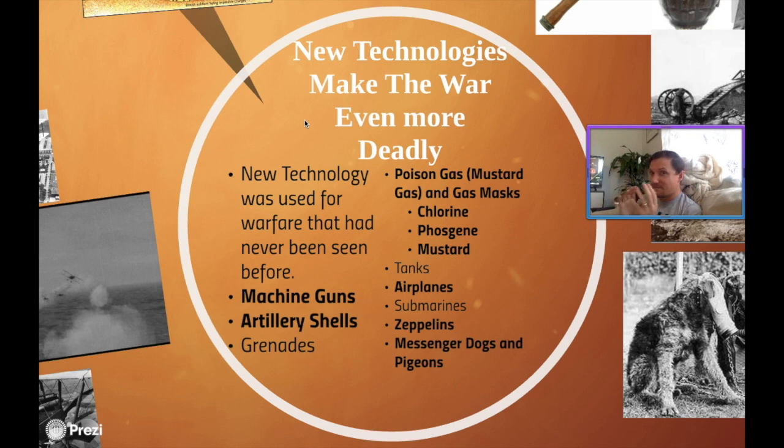New technologies that came into this war were always brought in to help break these stalemates — one weapon would come in, then another weapon would come in to make that first one obsolete. Machine guns are going to be one of the biggest technologies. Of course, the Maxim gun — most World War I guns had been developed independently. The British called theirs the Vickers gun. The machine gun, firing hundreds of rounds per minute, absolutely mowed down anybody going over the top, which again is just so stupid.